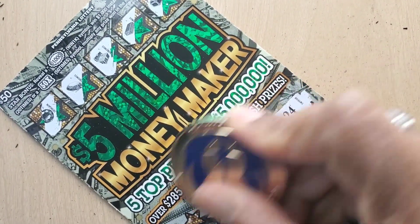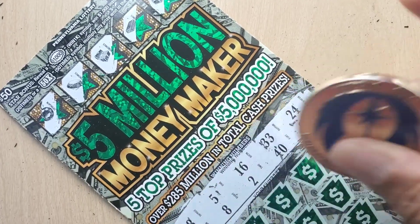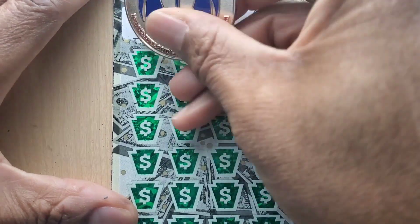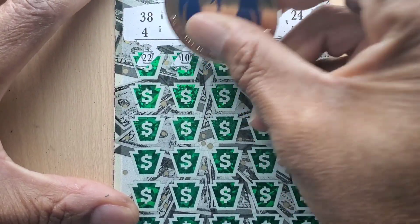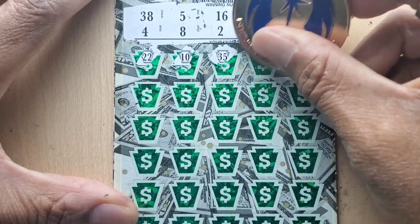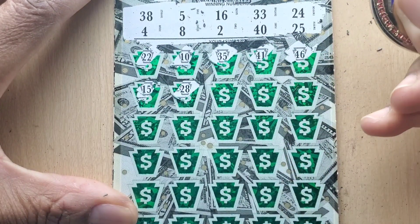25, 24, 33, 40, 2, 16, 5, 8, 38, and 4. This is the black box session — we had all black box tickets. 22, 10, 35 — none of those. 41, 46, 15, and 28. 42, 40 up there, 12, 9, 14, and 21.